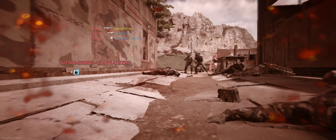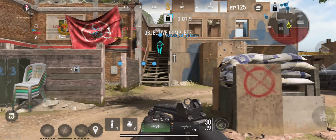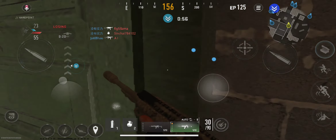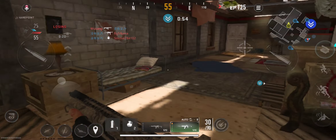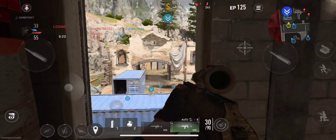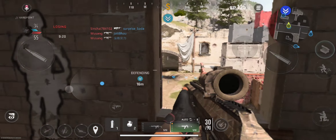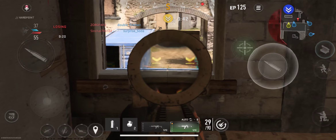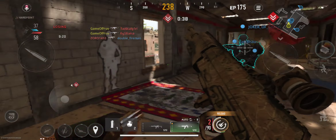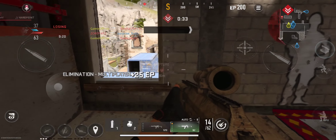Hardpoint relocating, secure the target area. I need that. Drag out. Clutch your sticks. Drag out. Aim for the enemy.